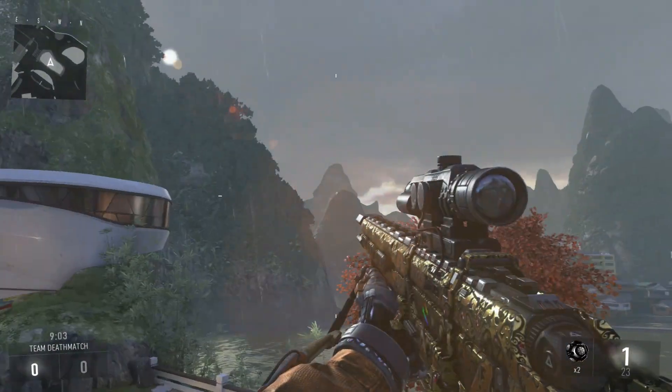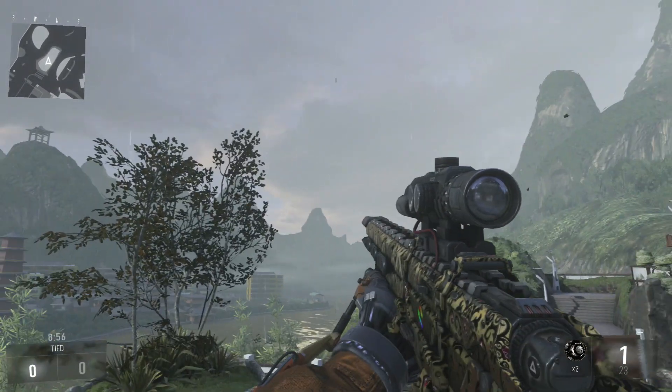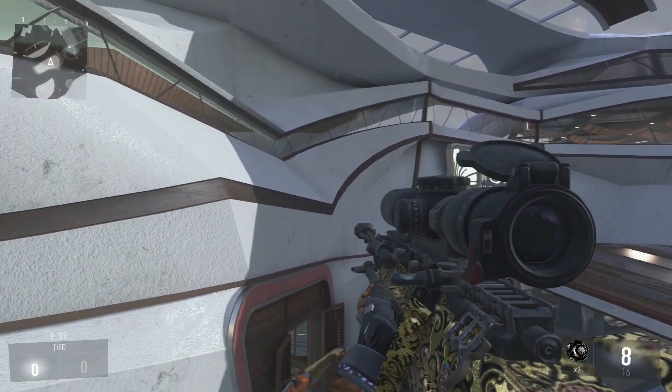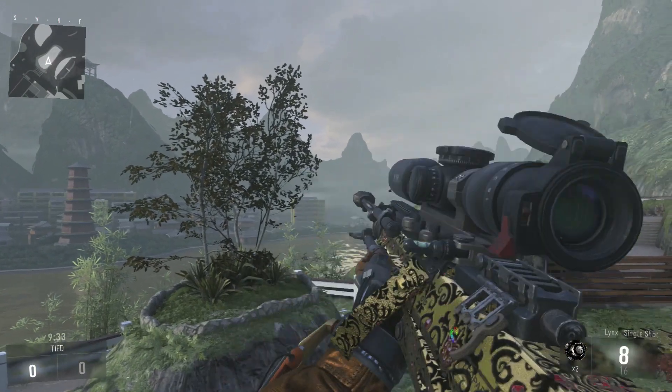The first sniper here that we have is the Moors. Everybody's probably played with this sniper — this is like the main sniper for Advanced Warfare. It looks pretty nice; I think it probably looks the best with the royalty camo on it. The next sniper is the Lynx. This one doesn't look as good, it's kind of a bulky sniper rifle. I was kind of surprised that there are quite a few bulky sniper rifles in this game.